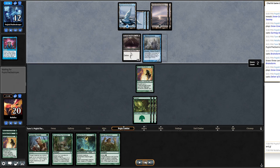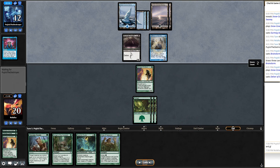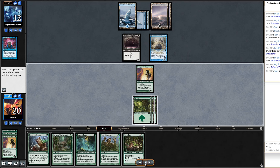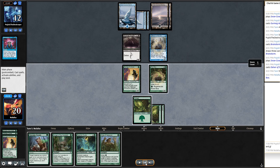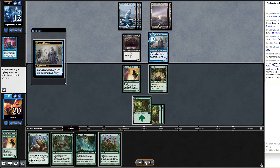They Brainstorm and play Delver of Secrets but choose not to swing with the Gurmag Angler — just keeping it back to block. I draw a River Boa, which I'm feeling great about against a blue deck. I have Vines of Vastwood and regenerate, so I'm pretty confident. I want to dodge a counterspell but they only have one blue open. I get the River Boa out and it sticks.